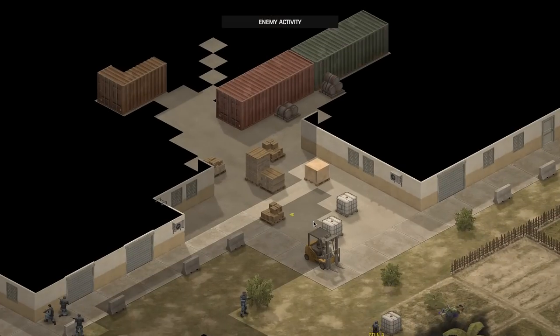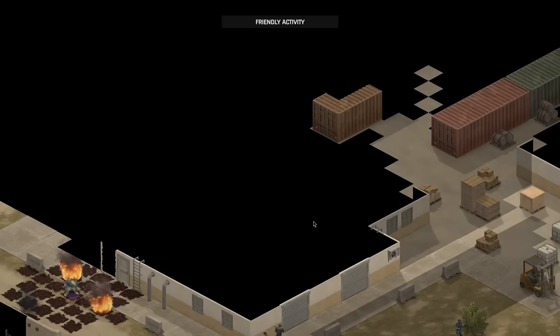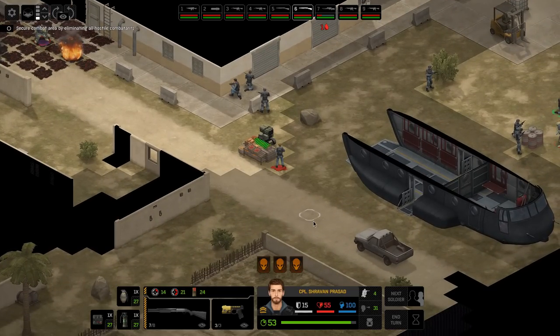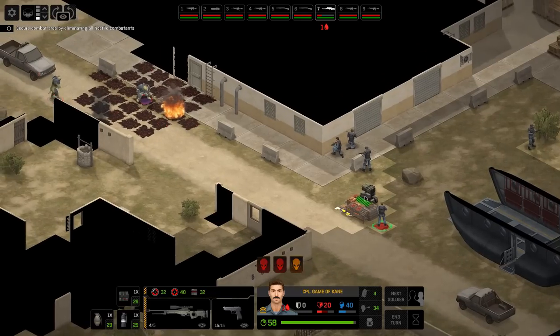Could we potentially stun out this big reptile guy and capture him, or are they going to be too tough for that? That's the big question. Game of Cain is going to take five damage at the end of the turn, which sucks, but Game of Cain should be able to heal themselves. Firing using the med kit is going to cost 20 time units to swap out and then heal themselves - they won't be able to do anything else this turn if they're healing.